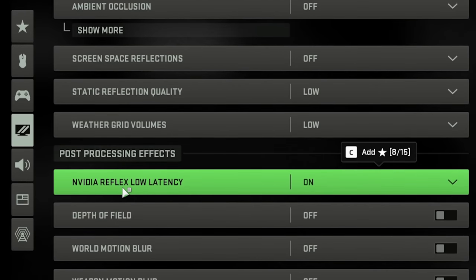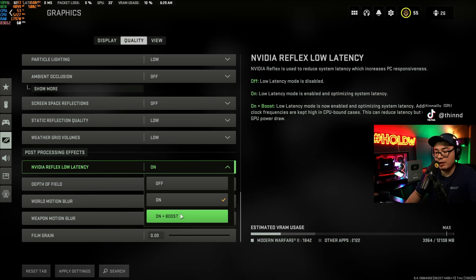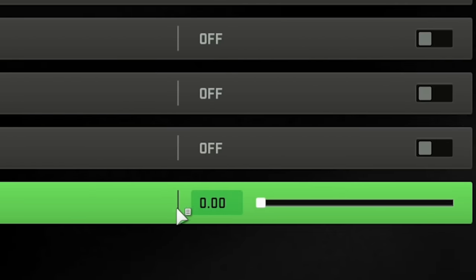I have NVIDIA Reflex low latency turned on because it helps a little bit. You don't really need on plus boost because it can introduce latency — I found that just 'on' works best. Depth of field, blur, weapon motion, world motion — turn all of that off. Same with film grain: zero it out.